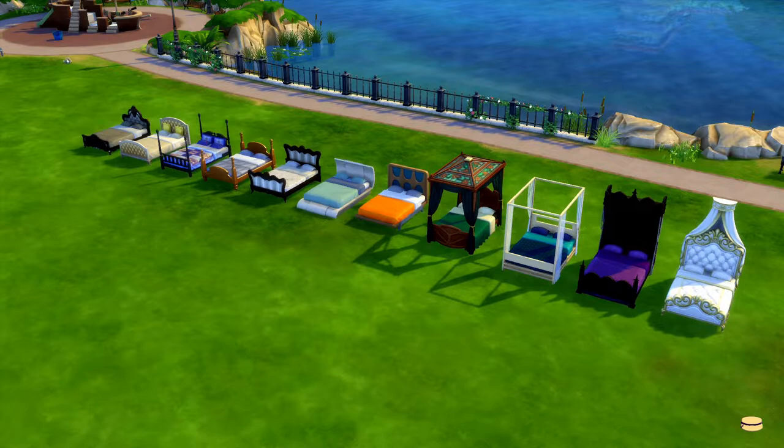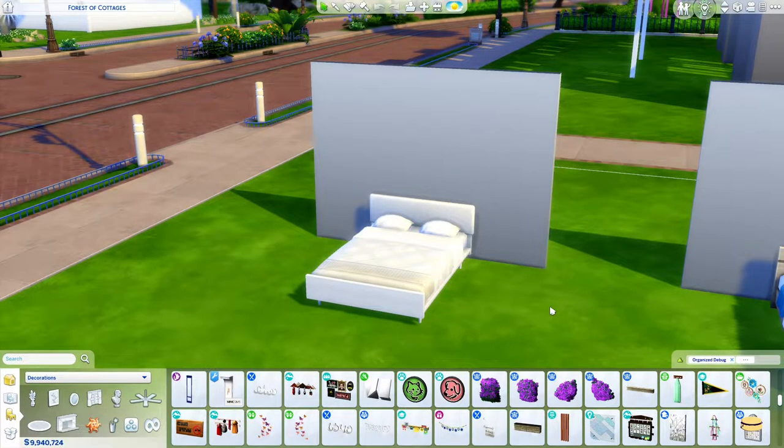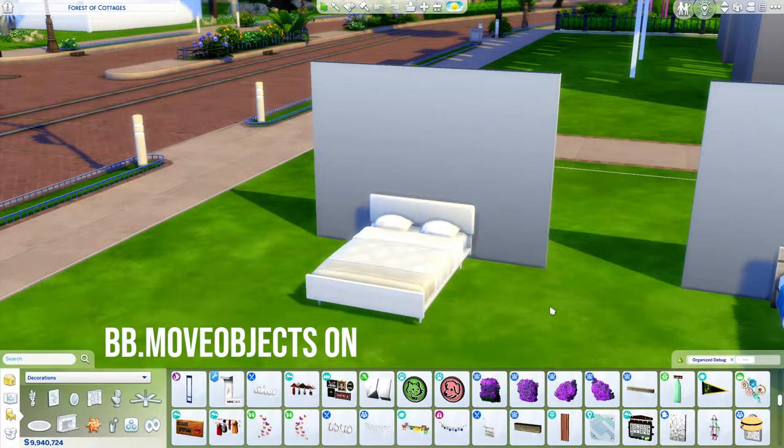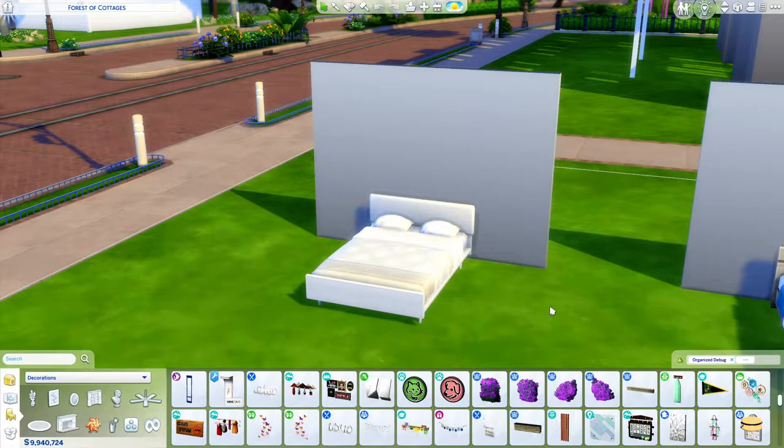So first we want to go over the headboards, and then we'll do the bed frames and platforms after that. This is the first build we have here. All of these are going to be super easy — even I can do them. You need to turn on the cheats and move objects. You don't need debug because I'm not using debug; I'm just using packs that I've bought, like this bed right here.